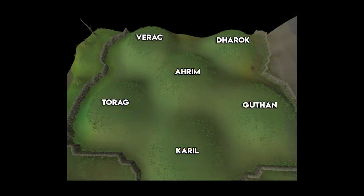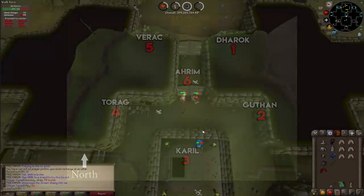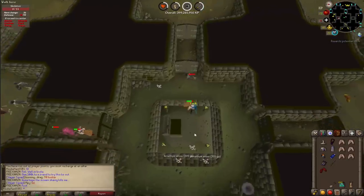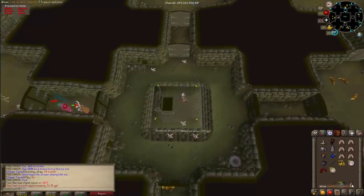The layout of the barrows crypts is shown on screen. Do the brothers in a specific order to minimize gear switches and maximize efficiency. My order is: Dharok, Guthan, Karil, Torag, Verac, then switch to range gear and kill Ahrim last. Throughout killing the brothers, one crypt will lead down into the catacombs below. When you find that tunnel, skip it and finish the remaining brothers on the surface first, then return to enter the catacombs.